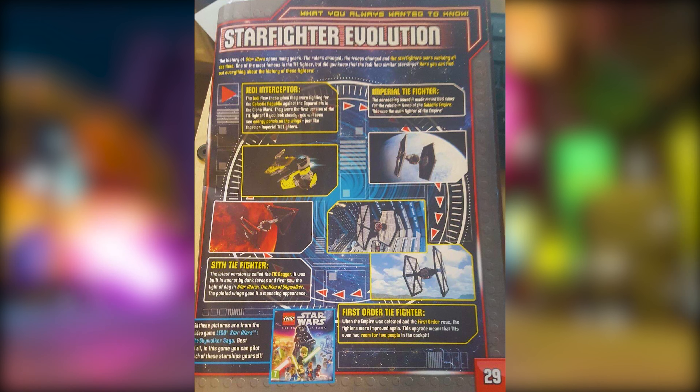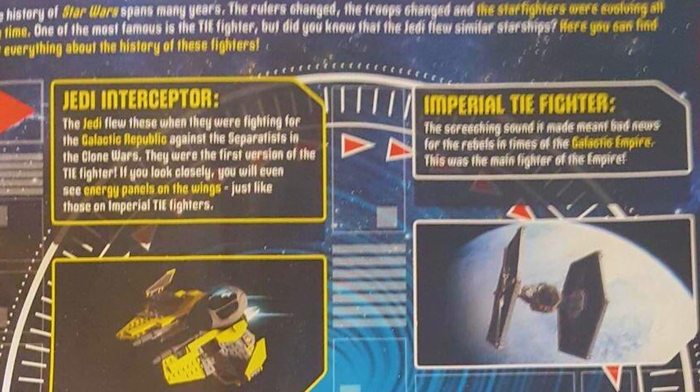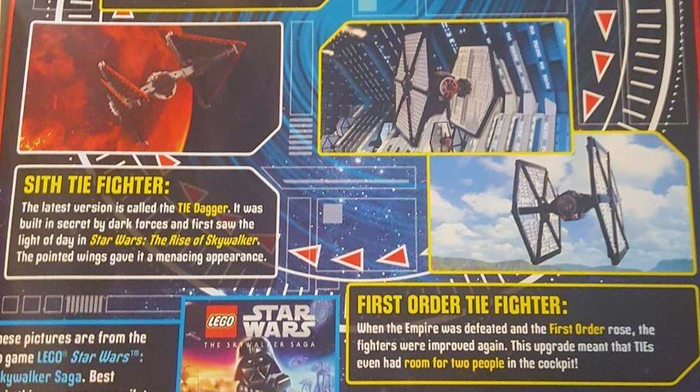You can see the Jedi Interceptor — the article says the Jedi flew these fighting the Separatists in the Clone Wars and they were the first version of the TIE Fighter; if you look closely you can even see energy panels on the wings just like imperial TIE fighters. On the right we have Imperial TIE Fighters — described as bad news for the rebels. You can see planets in the background that looks like Hoth to me, a big white planet, though possibly Crait.